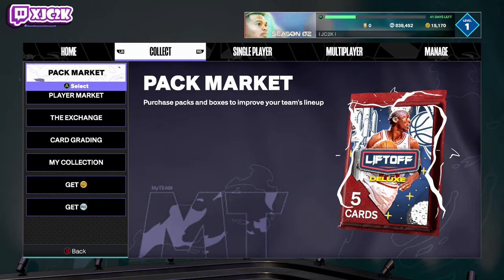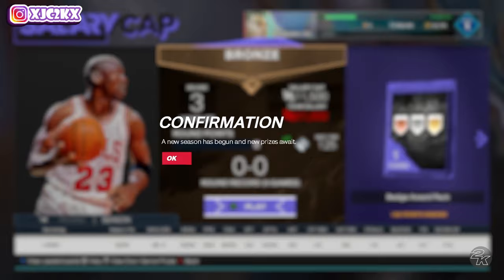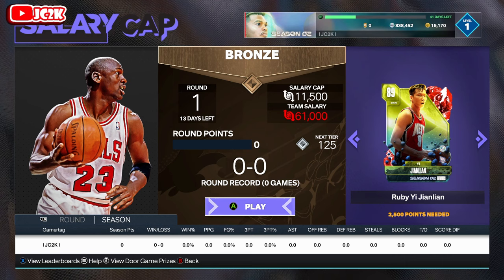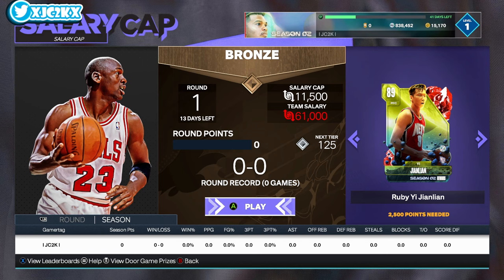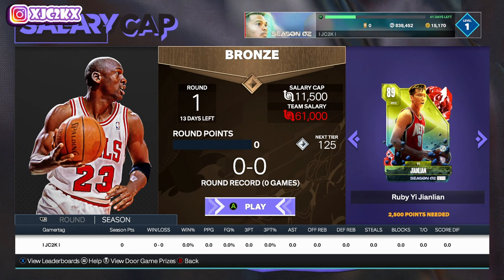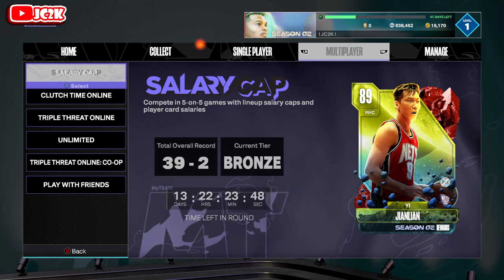Christian Laettner is the ascension card. Ruby E is the current salary cap reward at 2,500 points. Amethyst Terry Dischinger is the end-of-season salary cap reward. I'd recommend getting those rounds done because I think there's a good chance Terry gets updated at the end of the season to play shooting guard with better signatures and animations.